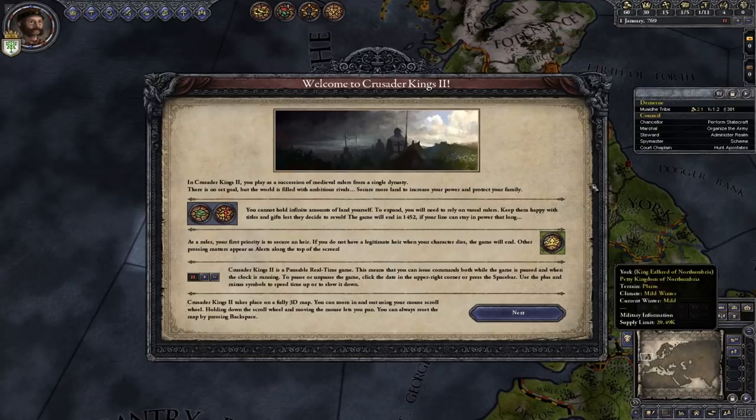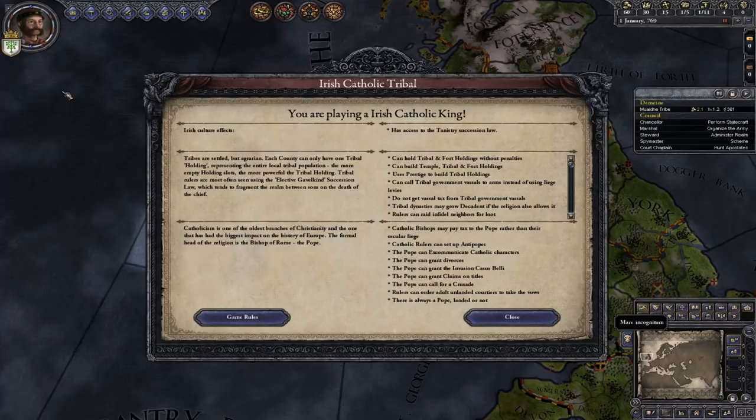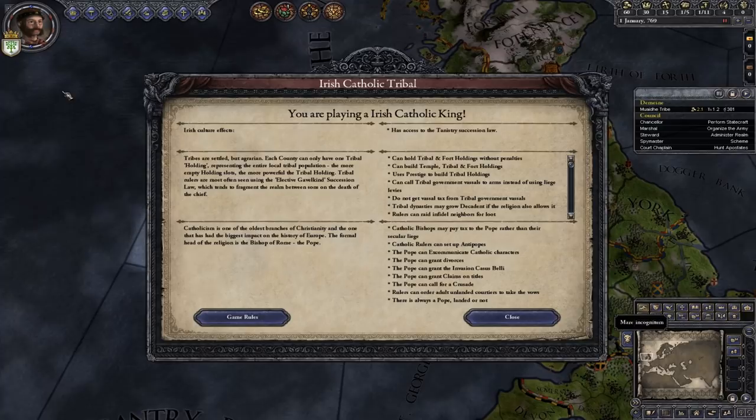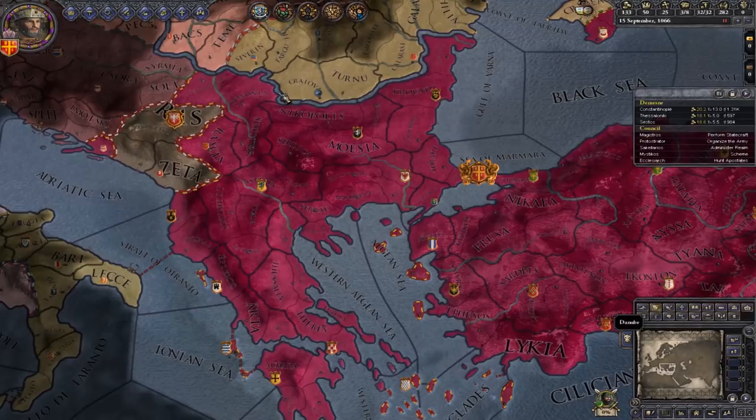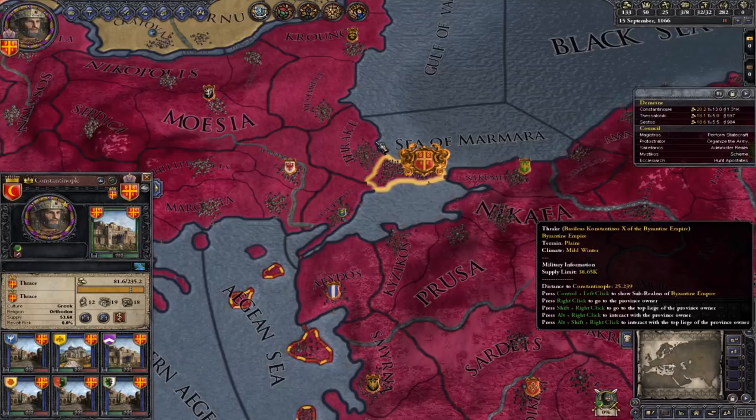When you load up CK2 with a new save, this screen appears and gives you a brief overview of where you're playing and who you're playing as. So here it shows I'm playing as an Irish Catholic king — technically a king, but it's only of a duchy-level title. I'll go over what that actually means in a moment.